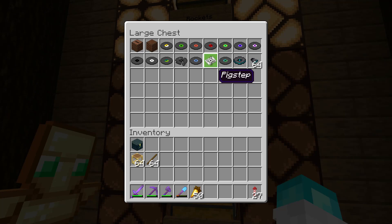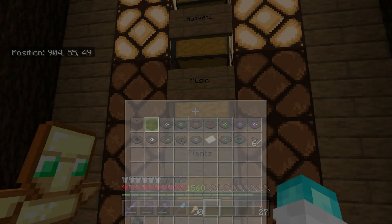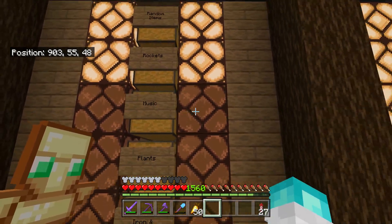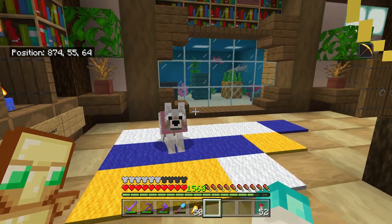So I'm going to have to go and find a pigstep at some point. Once I've found that I will add the other note blocks and the jukeboxes as well - I need another 63 of each of those. So yeah, once I've got the pigstep I will go ahead and complete the rest of that chest.